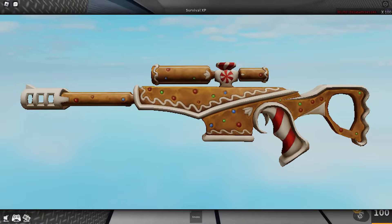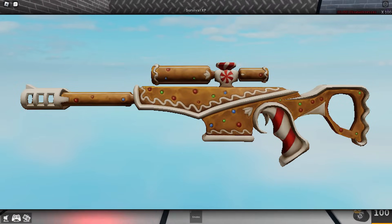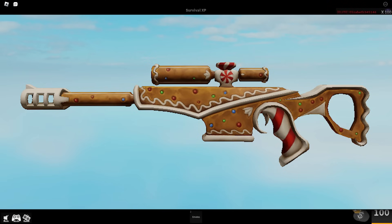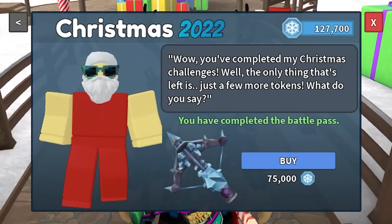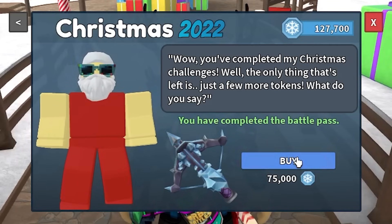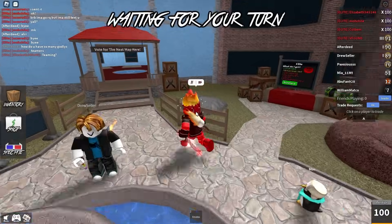What a lot of people are most excited about is the sniper that got leaked for the Christmas update. As you can see, there is a gingerbread sniper that is assumably going to be a set with the gingerbread Evo. We've never seen a sniper in Murder Mystery 2 before, so a lot of people are excited to get this into the game. This will probably be the Ancient at the end of the battle pass, so make sure to have some snow tokens saved up — or maybe even some Robux if you want to spend on snow tokens.